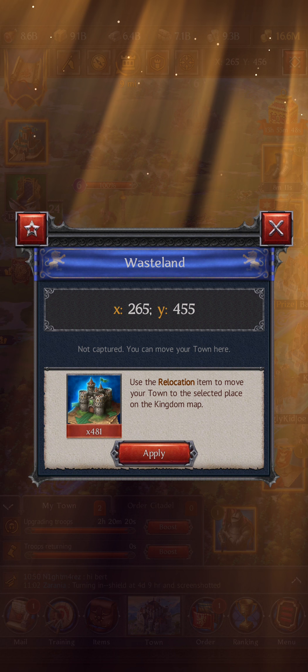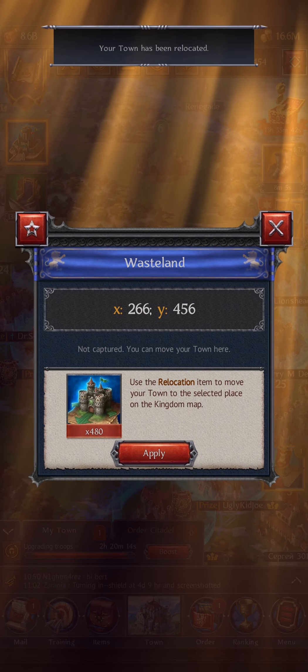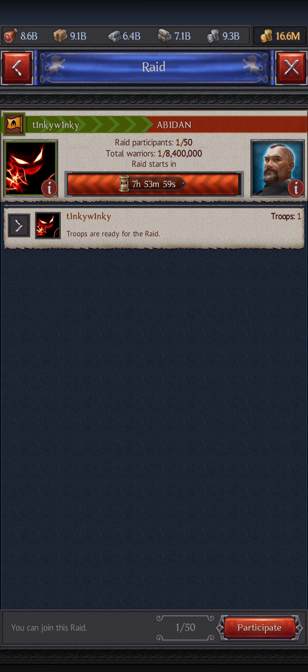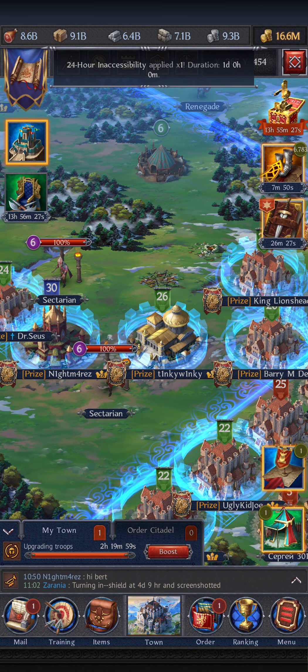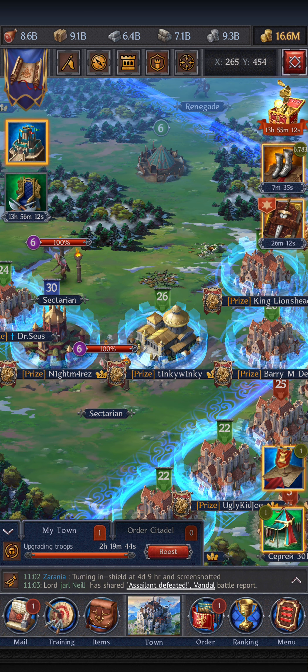The easiest approach is to relocate next to the person who is creating the raid. Relocate either here, here, or just around the person who creates the raid, then participate. Shield up — and they're all ready to raid. Wait until all the people you want to join are in, and then only the person who started the raid can send the raid.